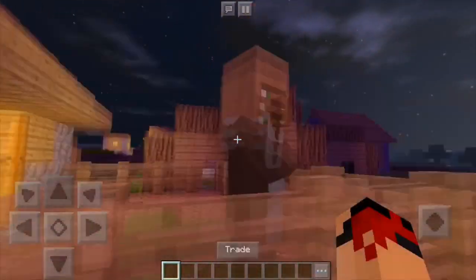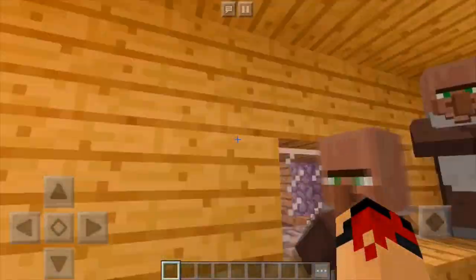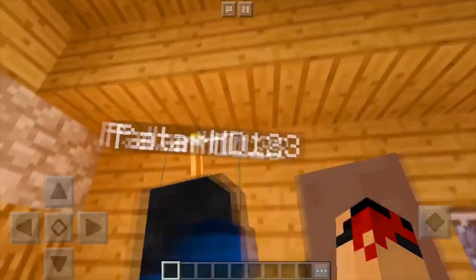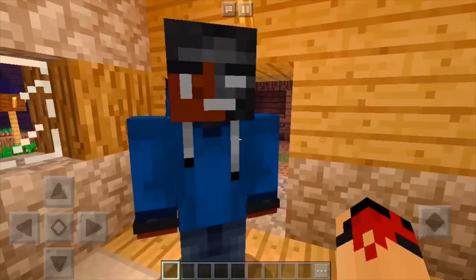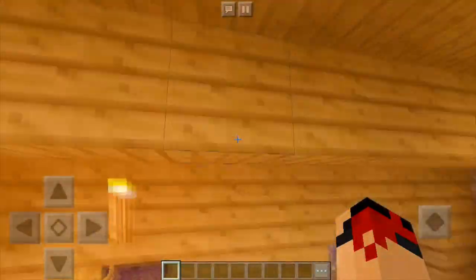We can go over here to this villager's house, and you guys can see that this torch is literally lighting up the whole house. Just look at that. That's a good reason to download the shaders — you only need a few torches. You wouldn't need to build so much.